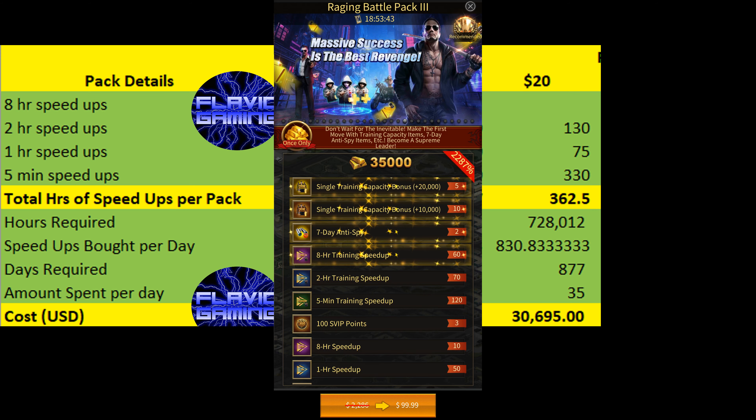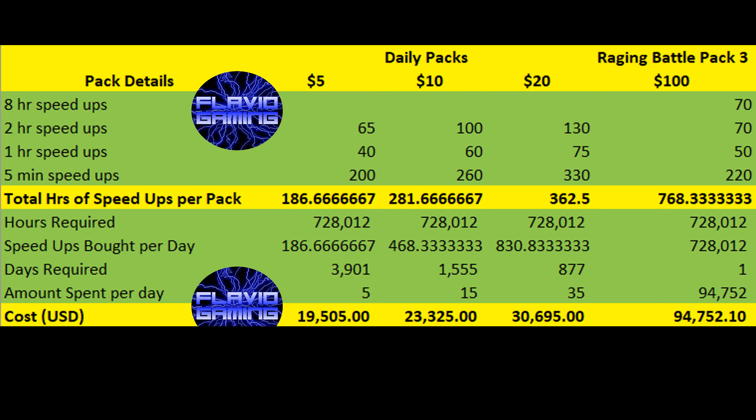Finally, if you want to get training packs really fast, then you can buy the $100 packs. Unfortunately, there are a lot of different $100 packs for training speed and not all of them are available every day. Most of these $100 packs charge for training capacity items which cost a ton, and not just for speed ups — that's why you get very few speed ups from them. The best $100 pack I could find recently was the Raging Battle Pack 3, which gives 768 hours and 20 minutes of speed ups per pack. This means you'd need to spend almost $94,800 just to get enough speed ups to train 1 billion power, but you'll be able to do it a lot faster than the other 3 ways mentioned.